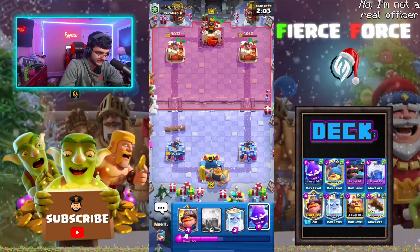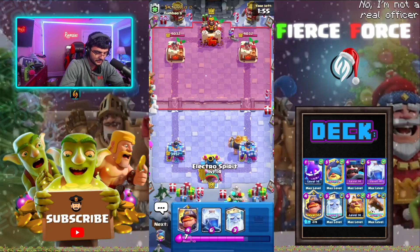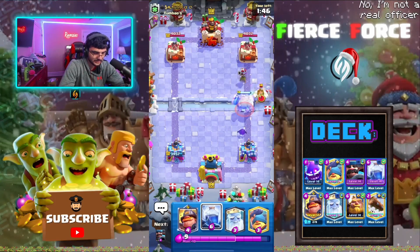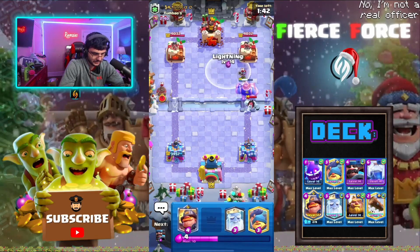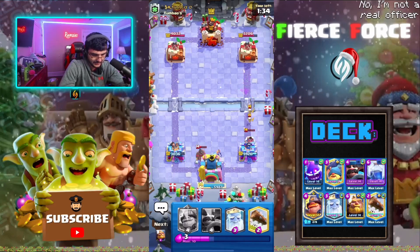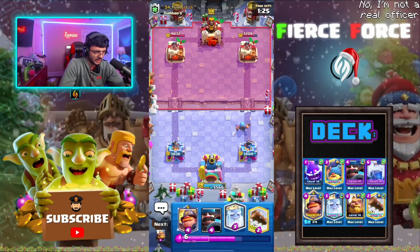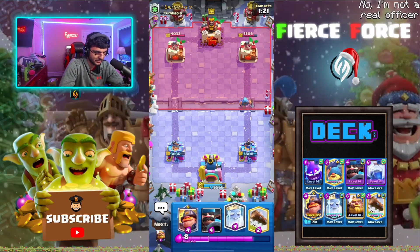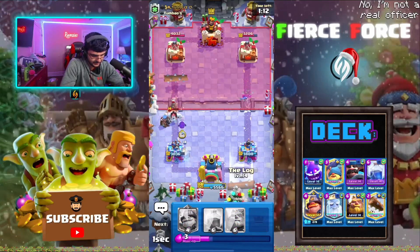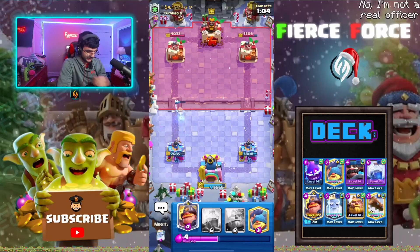I'm gonna go with a royal giant in the back. If he decides to go in I can just fisherman-pull it. He goes with the musketeer on the inside, so I can lightning that — that's probably what I'll end up doing. Let's go with an e-spirit way in the back and see what he does. He goes with an ice spirit and an ice golem. I'm gonna go with lightning here — pull that hog rider and one-shot it. He's in the lead right now, but we kind of revealed that we have lightning. Let's go with the ghost in the back and hunter right away, e-spirit, and log. He got a free fireball but the hog didn't get a shot, so that's fine.